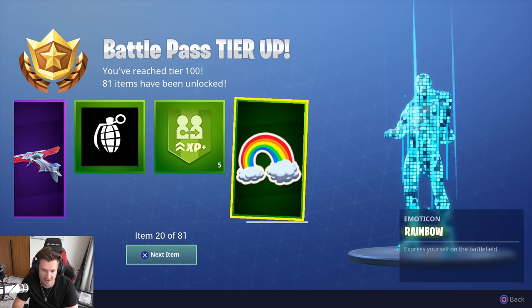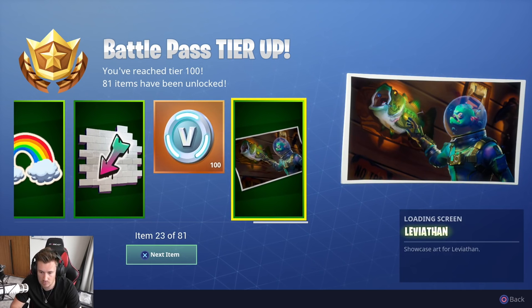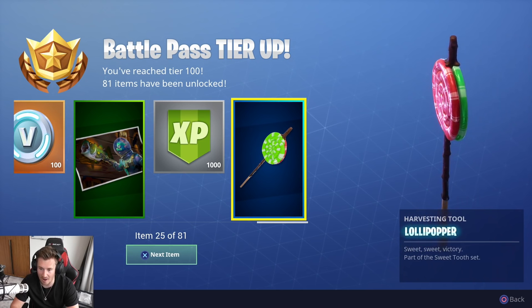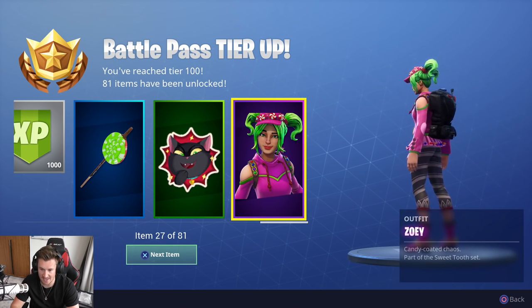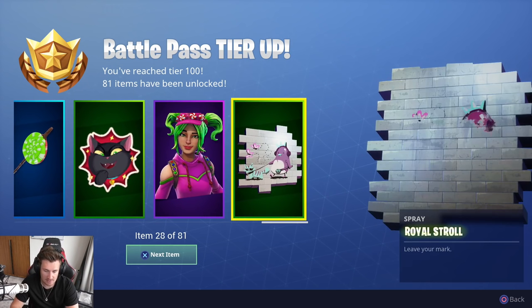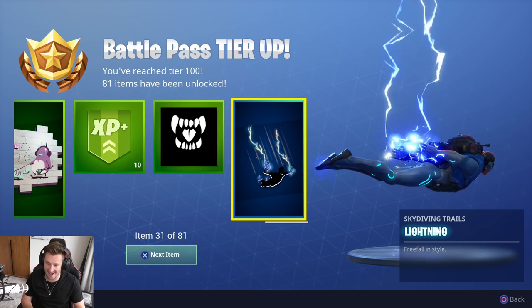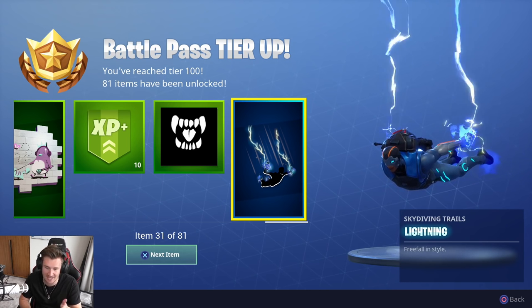We also have the banner icon, 5% friend XP boost, the rainbow, the arrow spray, V-Bucks. I like that loading screen. How do you say his name? Levy-Anthon? Maybe that's his name. Season XP. Whoa! The Lollipop Harvesting Tool — that's cool. The Plotting emoticon. We have Zoe, part of the Sweet Tooth set. She's got some green hair, with the Royal Stroll. 10% personal boost, banner icon — I like that, very cool. The Lightning Skydive Trails. I think that's gonna be my new thing. See, I'm gonna look the part, but still have no idea what I'm doing.